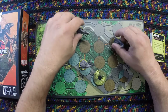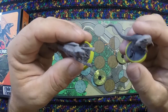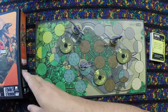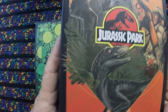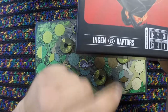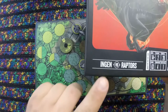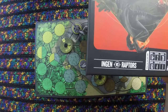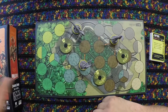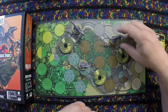In this video we're taking a look at the Raptors from the Jurassic Park Unmatched set. The Raptors come from the first Jurassic Park set, labeled InGen versus Raptors — InGen being the company that developed the Raptors in Jurassic Park. What we have here is something very different for Unmatched.